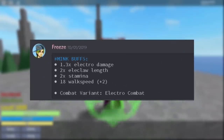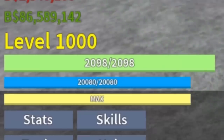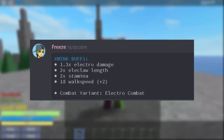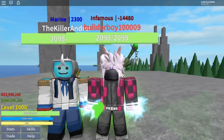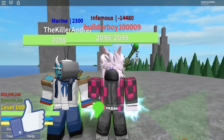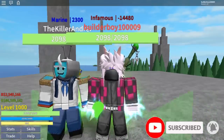The buffs of the mink race are really good. You will get 1.3 times electric damage, two times electric range, and even two times stamina — as you can see I've got 20k stamina. You also get plus 20 walk speed and a combat variant of electric combat. That's basically it! If it's too fast, feel free to pause at every single step. Hopefully this helped — make sure to leave a like, don't forget to subscribe, and turn on that notification bell for more awesome videos like this.